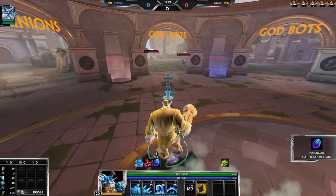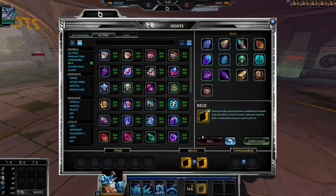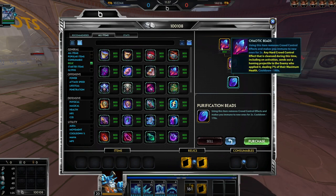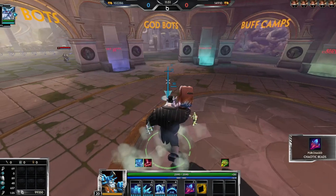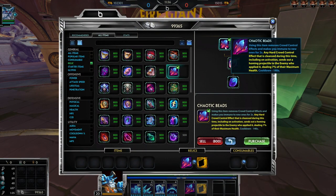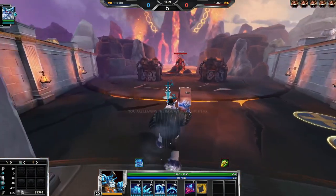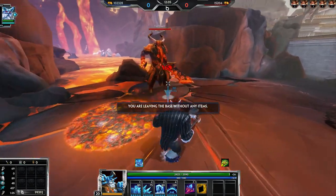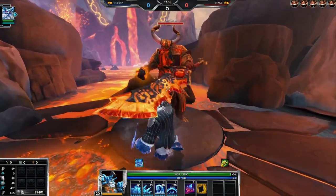Next is Beads. Regular Beads cleanses crowd control — you already know how that works, 170 second cooldown. Tier 2 is 140 seconds. Chaotic Beads: any hard crowd control effect that is cleansed during this time, including on activation, sends out a homing projectile to the enemies who applied it, dealing 7% of their maximum health. I can't easily show this in game, but imagine if Ares pulls up five of you — all five activate this and it goes to him dealing 35% of his max health.